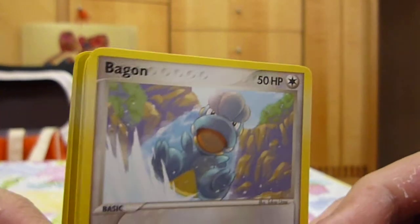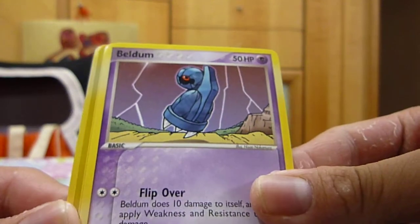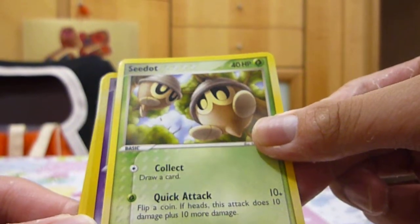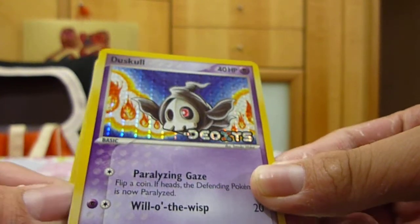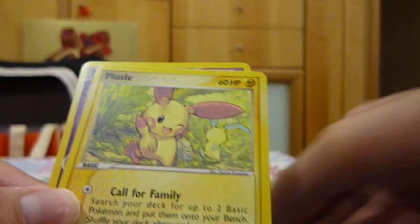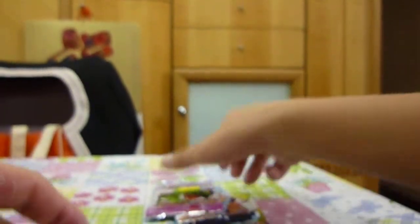We have a Baggon, Shroomish, Baldum, Duskull. The reverse is another Duskull, and the rare is a Pelipper — very nice. Plusle and a Matang. It's very cool.